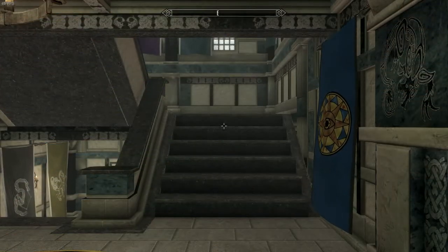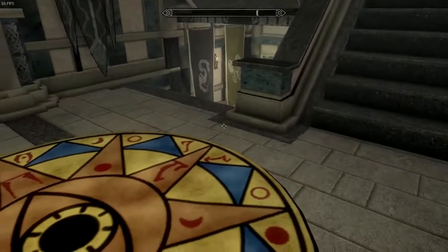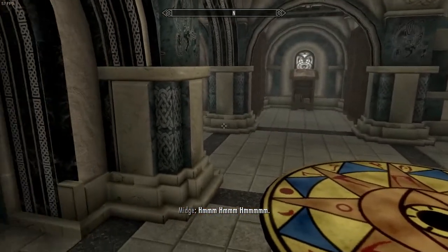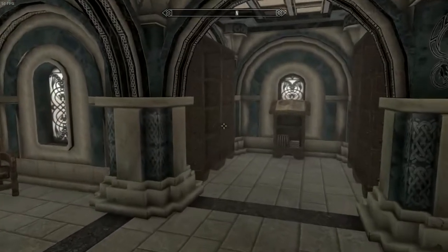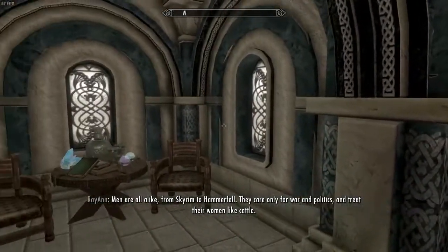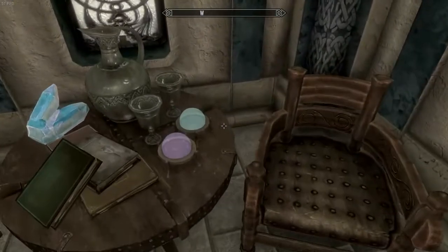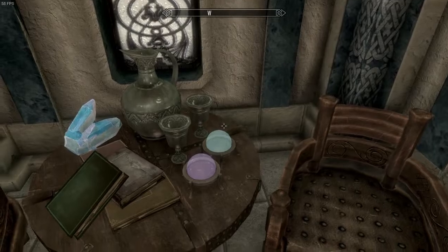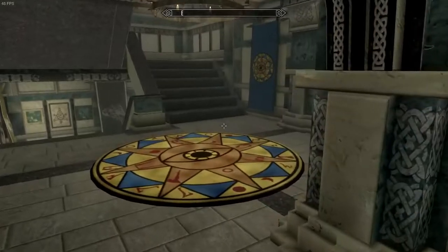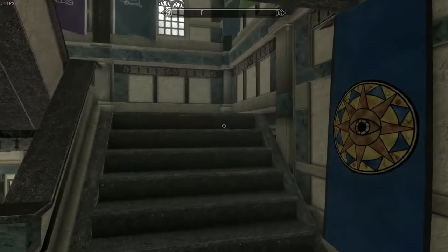Now we're in the library and there are some beautiful details, like banners. Look at this on the floor - just absolutely amazing. You can store some books here. Look at these features - these little globes, that's an amazing little touch. Like I've said in previous videos, between paintings and those little tiny touches, that's what really, really makes them stand out. We'll head upstairs first.